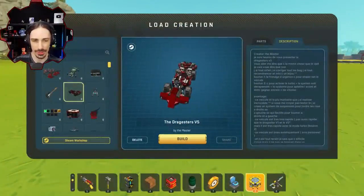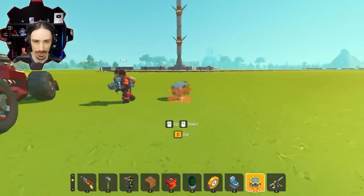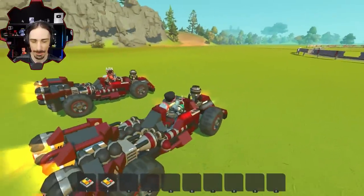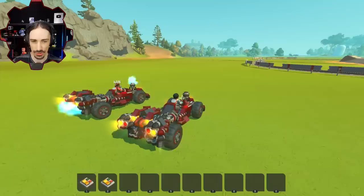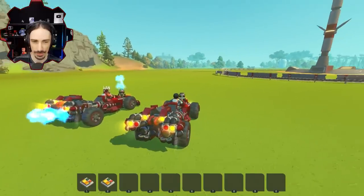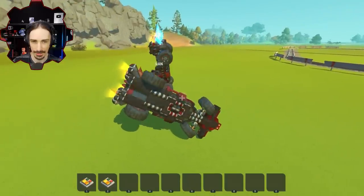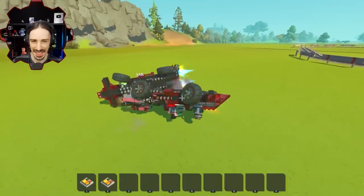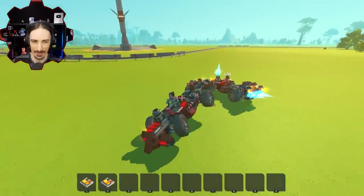The Drag Jisters V5 by The Master is up next — a nice-looking dragster with what looks like a rhino horn. It looks great until you try to turn left, at which point it immediately flips. The steering/suspension issue is a 'spedulge problem' that will hopefully be worked out in version six.